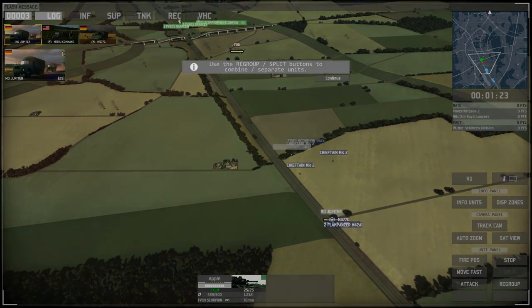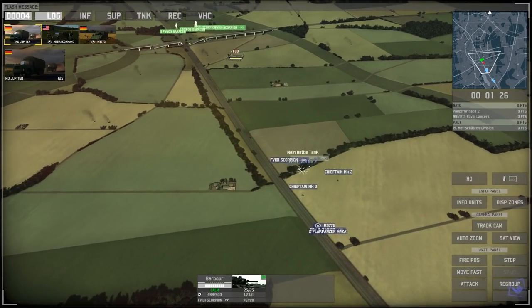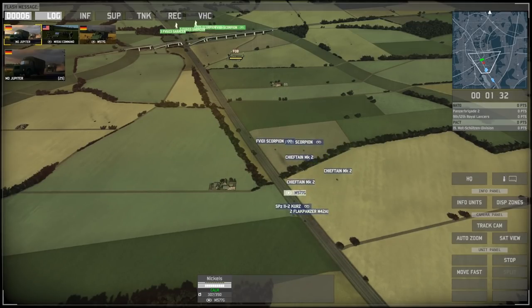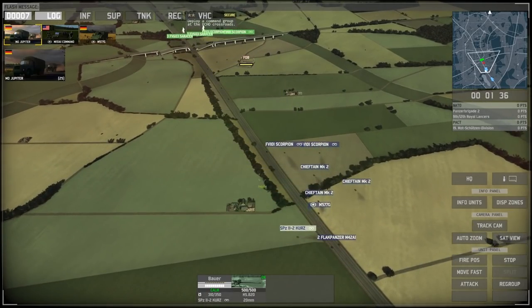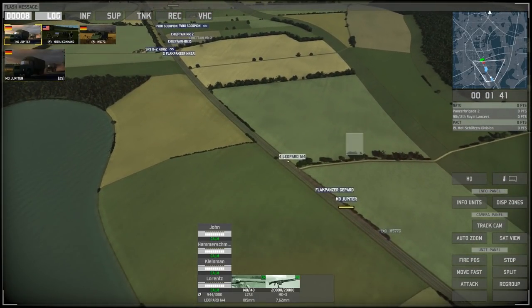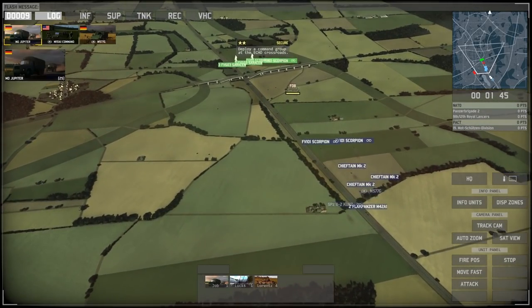Let's go ahead and start scouting forward. We're going to continue to push forward and bring our tanks up too. Looks like we've got Chieftain tanks that can move up — they're closer, so go for it. Let's hide that command. Deploy a command group at the Echo Crossroads — roger that. Let's bring our Flakpanzers up and keep those on the road. No sight of the East Germans so far.